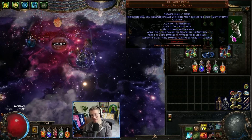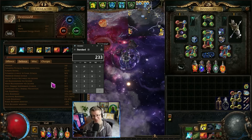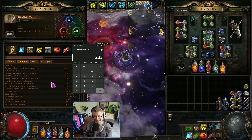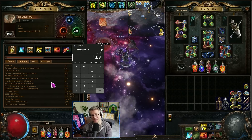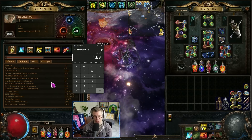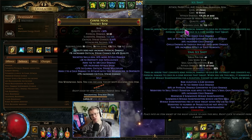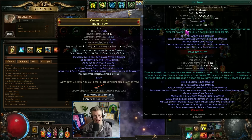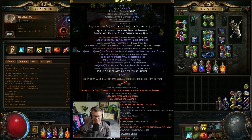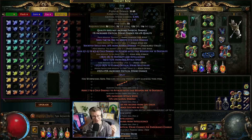Old versions of this build would see like 120 strength and 119 intelligence just to hit the Fractal Thoughts breakpoint, but this league we go all out on all attributes which is really cool. Dexterity is obviously the main thing we're going for. The combination of the crucible tree, the prefix modifier on my bow, and the Poised Prism gives me 5 to 9 flat cold damage per 10 dexterity. With 2331 dexterity that's 233 stacks — averaging 7 per stack — giving a base cold damage of 1631, then multiplied by 1.76 for Ice Shot's effectiveness of added damage.